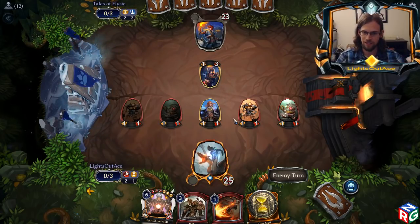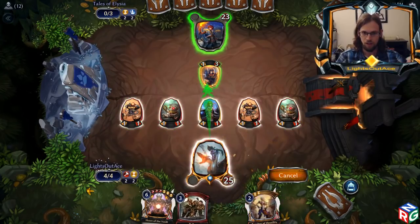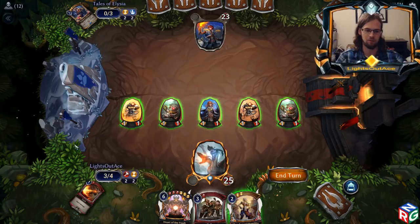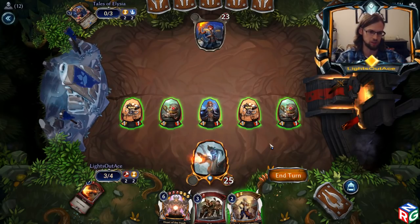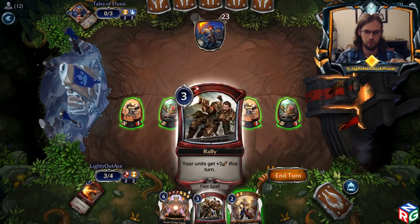My opponent did something. Going to play power and kill their blocker. You want to kill blockers with Torch if you can so that your guys get through and deal more damage when you're attacking. You want to attack pretty much every turn. Now they don't have any blockers — it's a clear board.